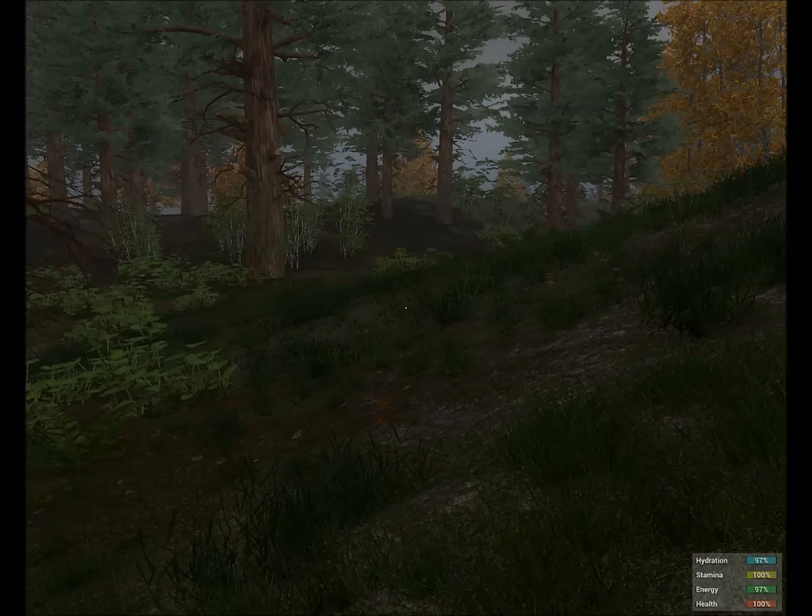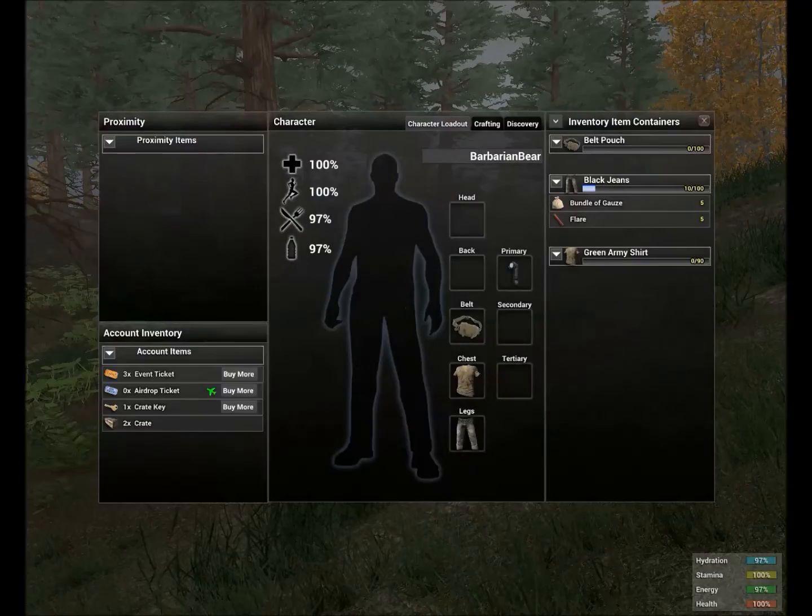First off I want to show you how to open up your character sheet — that's what I call it. To do that you can either press Tab or I on your keyboard, and it has everything here like your proximity, your account inventory, and stuff like that. I'm going to go over these for you, but first I want to start with your health, stamina, hydration, and energy.